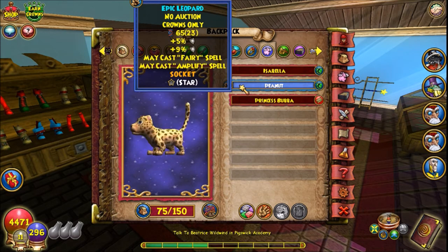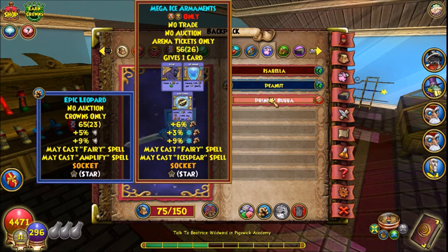My first hatch — I got Triple Damage, May Cast Fairy, and May Cast Ice Spear. The issue with this pet is it has Triple Damage but it has 3% ice damage, not the 6% Ice Giver I wanted. It didn't get any resist either. And what's really annoying — it was a warlord pet so I couldn't trade it to any other account. I had to wait for my energy to refill. When it got to mega, it gave me Ice Spear.